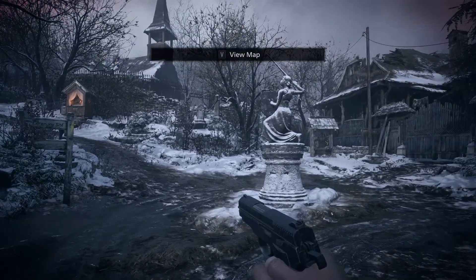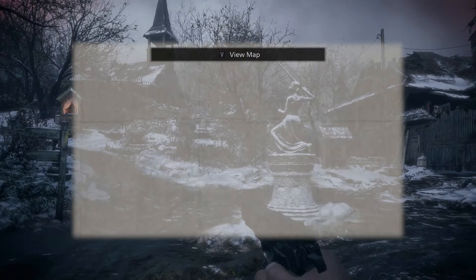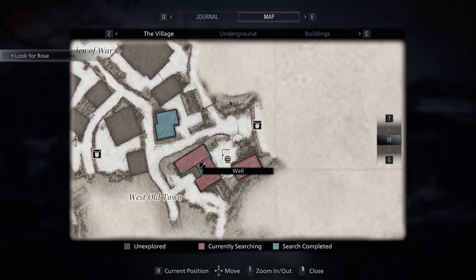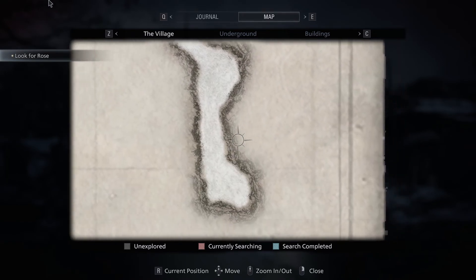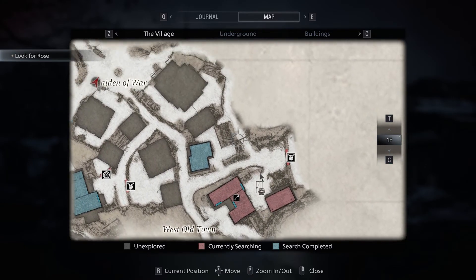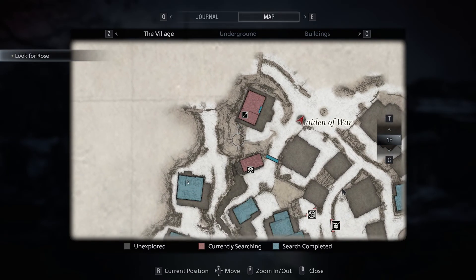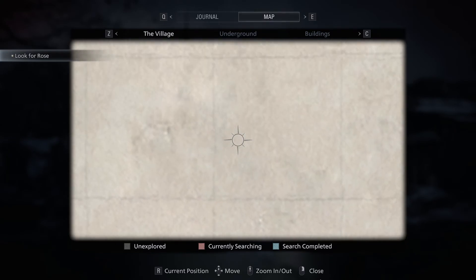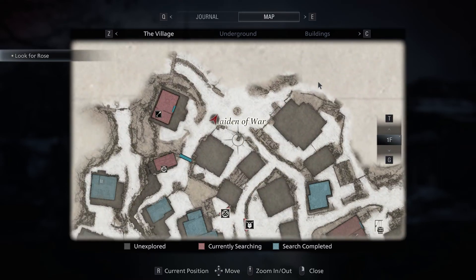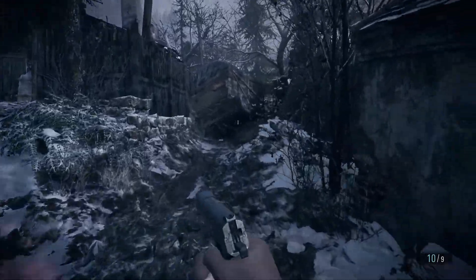Village Square. Maiden of War. So we came in from this side, kind of this way, even though we can't get back there. Most of the map is still Fog of War. I don't know if this is the whole map of the game or just of this area. It'd be pretty big if it was just this area, even if this is the hub area.